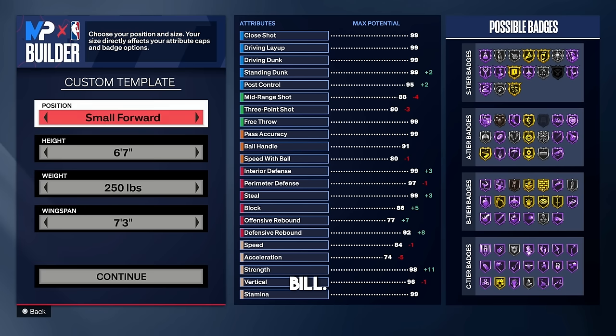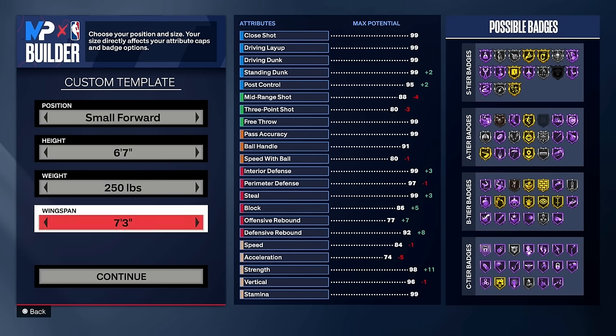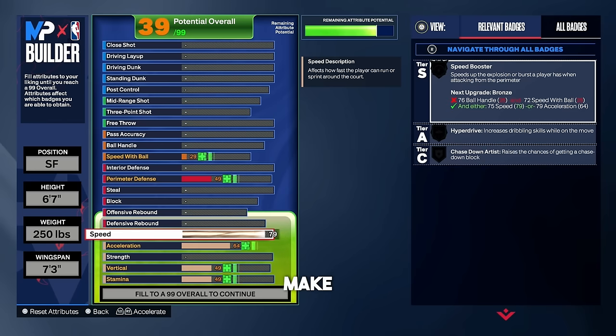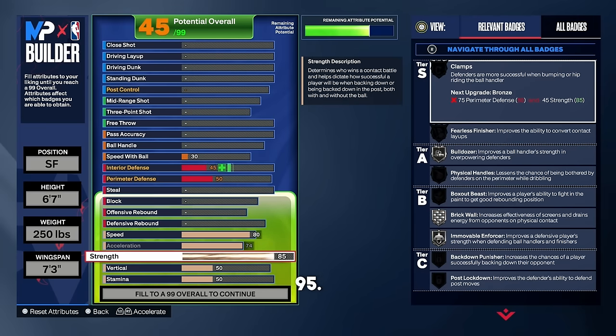For the third and final build — probably my favorite build so far this year — it's a lot of fun and has a lot of defense. I mainly play 1v1, so this is built for that mode. Go small forward, height 6'7", weight 250 pounds, wingspan 7'3". For speed put it at 80, acceleration at 74, and strength all the way up to a 95 — a 95 strength rating gets you Hall of Fame immovable enforcer.